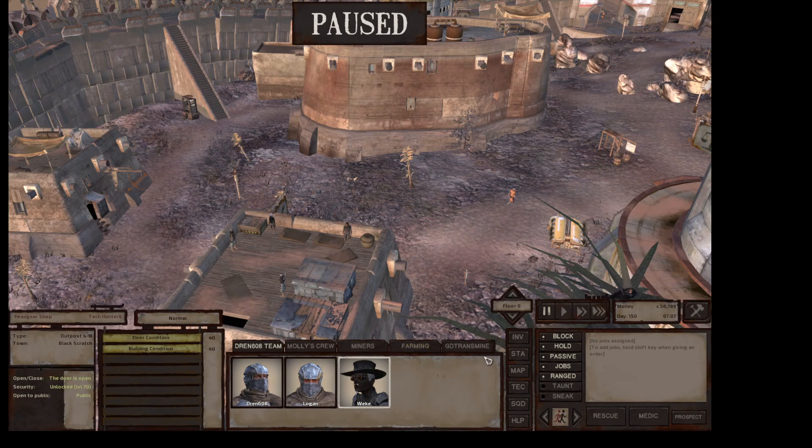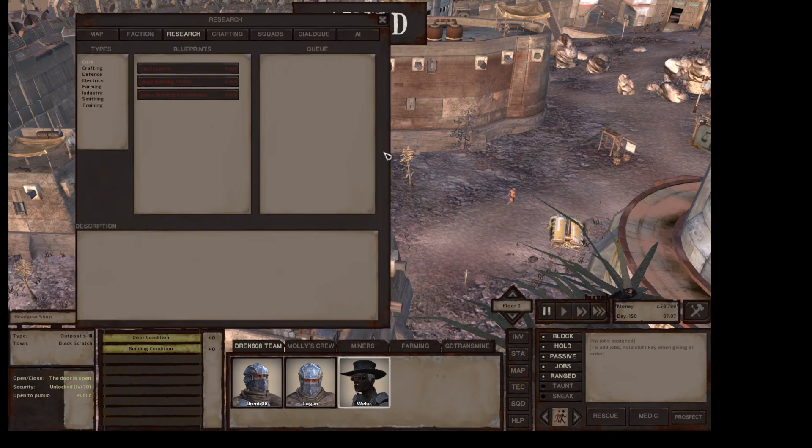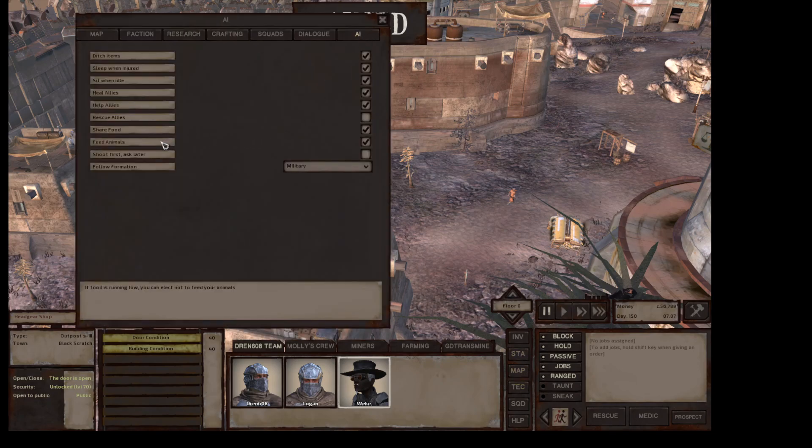In the AI settings, I have turned on help allies heal allies. I still have 'ditch items' on — someone told me that if I unclick this, people won't automatically put things into storage. So if you want to pick up a bunch of bandages before going out on a run, click this off, get everybody armed up, get them away from storage bins, then turn it back on for people doing repetitive tasks.